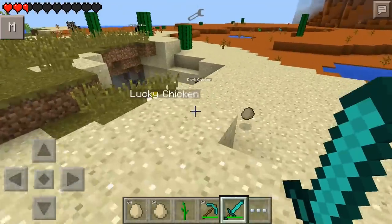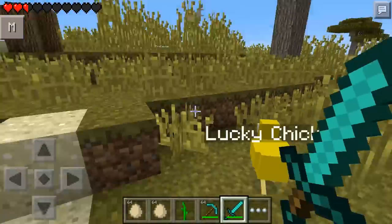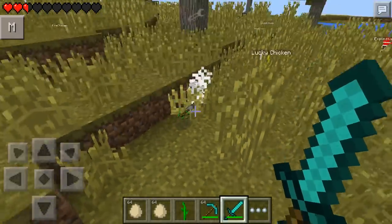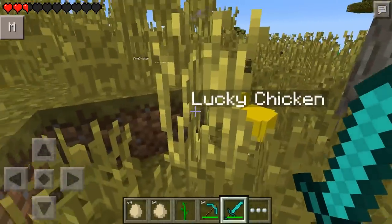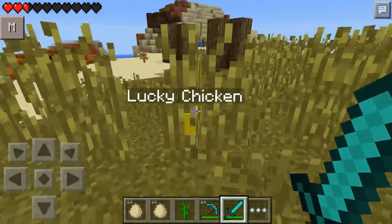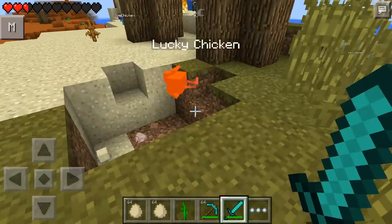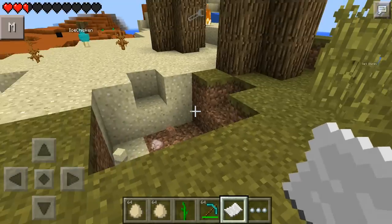And then we've got a lucky chicken. Let's hit this guy — we're going to hopefully get something lucky out of this one. Let's see what we get. This one, we got a shovel. I wonder if we do different ones, it gives us different stuff. It's kind of like lucky blocks, where you just get some random stuff when you kill them. They only take one hit to kill. This one gave us some paper. That's pretty cool.